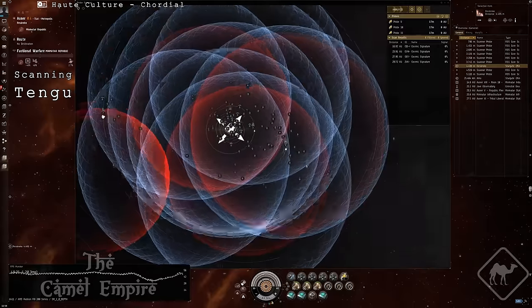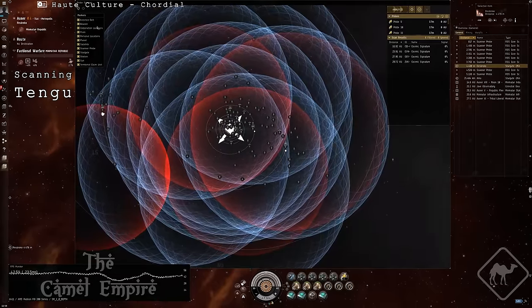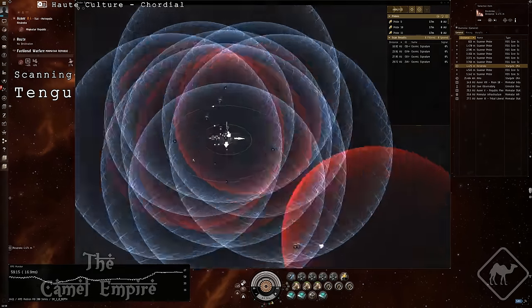The scanner controls are on the right side of the new interface and can't be moved. Also, for now it looks like you can't make the map full screen — maybe that will change in the future.